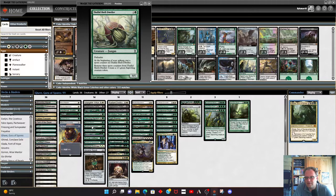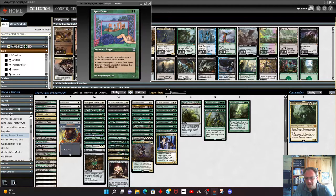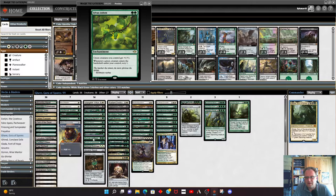Shell Dwellers is a 0/5 — it's a big early blocker that creates a saproling eventually. Vitaspore Thallid is only a 1/1 but you can sacrifice it to give a creature haste, which is quite nice. Spore Flower just sits there, makes some saprolings, and eventually you can remove three spore counters from it to prevent all damage — it's like a reusable Fog every couple of turns, which probably isn't the worst thing in the world.